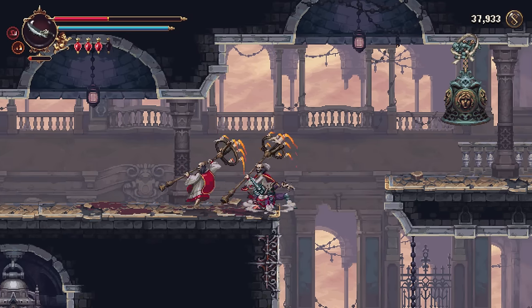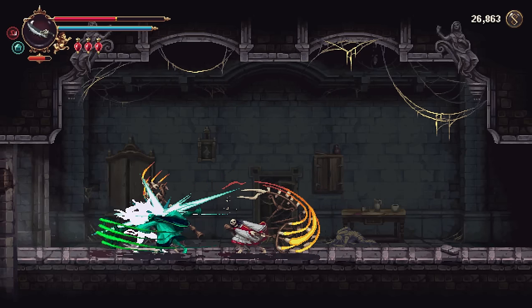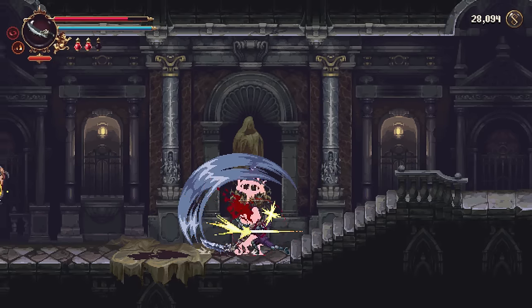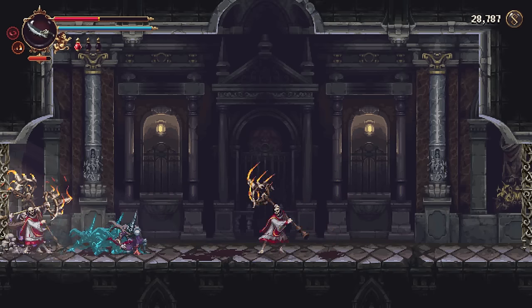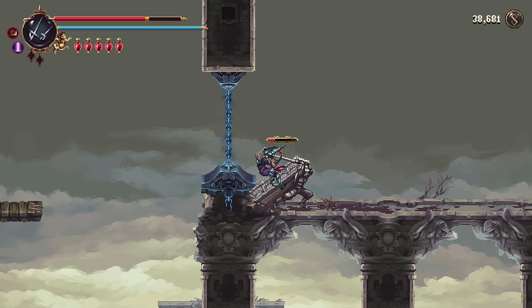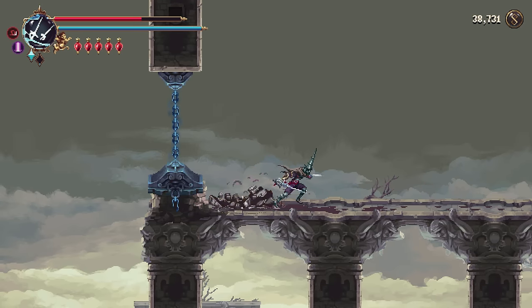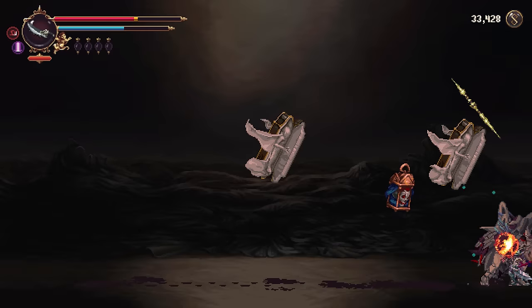Some rough spots are about as bad as last time. Stunlocking is still obnoxiously common, usually happening when an enemy pins you near the edge of the screen. Attacks that are normally very simple to counter pile up on you while your character continuously goes through his recovery animation. You can easily trap yourself into this situation by landing a successful counter, as the dual swords do a lunge attack afterwards that puts you right in the danger zone. Just a few invincibility frames would prevent this and probably not ruin the difficulty otherwise.